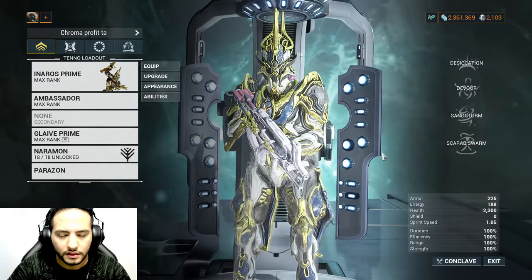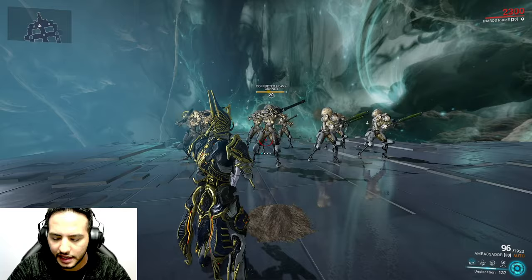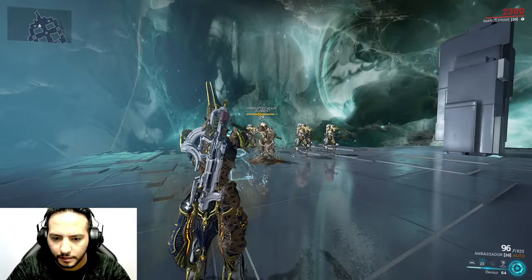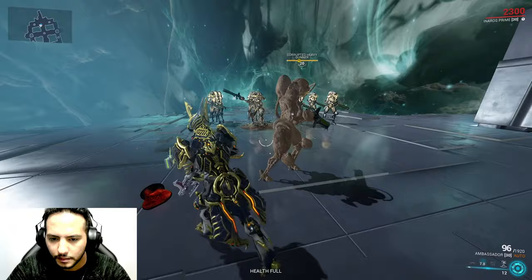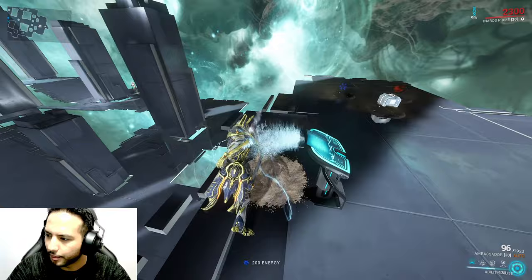Now let me show you how things work in game. The first ability blinds the enemies — you can see that here. For the second ability, you put an enemy in a sand trap. Then if you hold the button, you pull them in — there you go — and if you hold X on him to devour, you drain him and create a shadow. Simple as that.